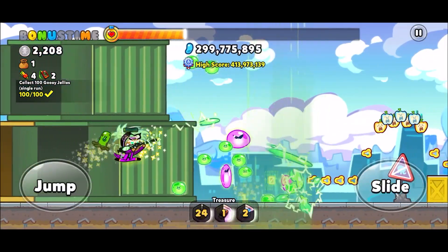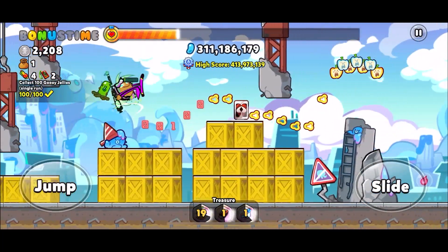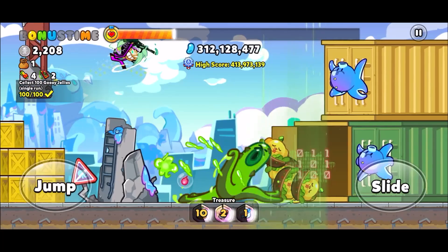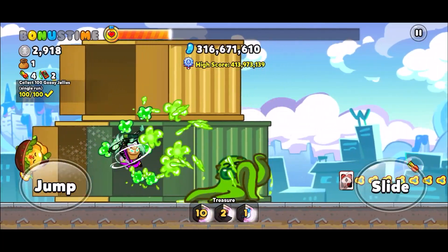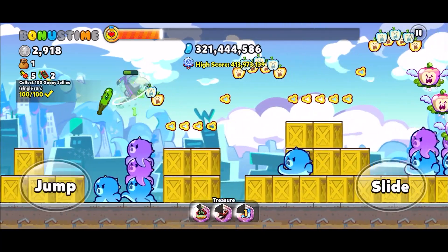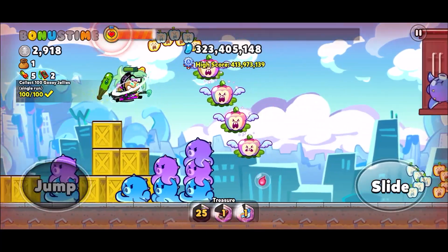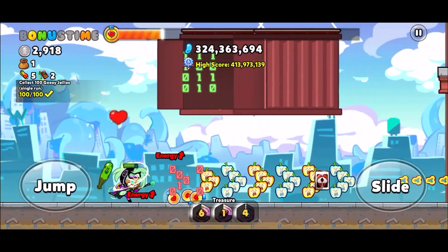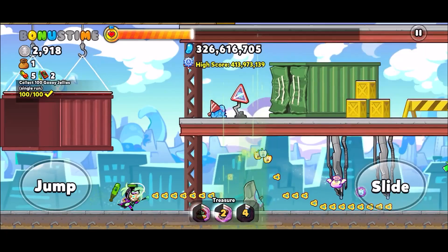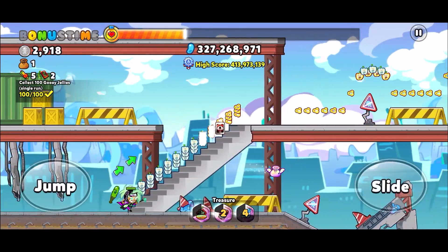Some of these crates do open and they dump out a load of jellies, so be ready for that. Here, unfortunately, the jellies are just a bit further back so the octopus magnet doesn't collect them. But don't worry too much — there's only a couple that go to waste. Here, do not jump. Walk along the floor and collect — there's like four or five health potions. Collect them all.